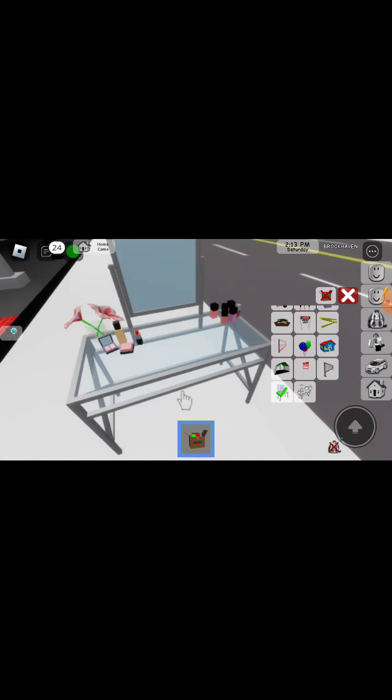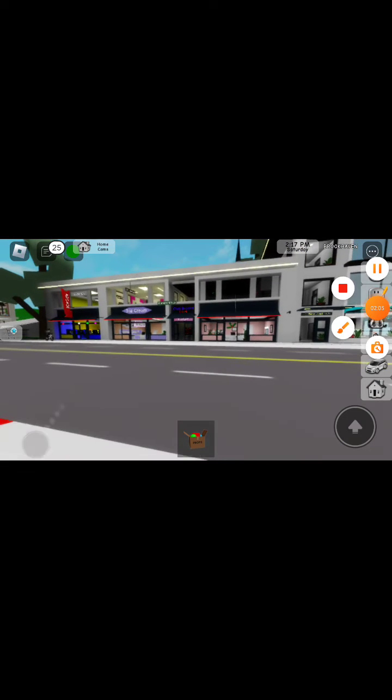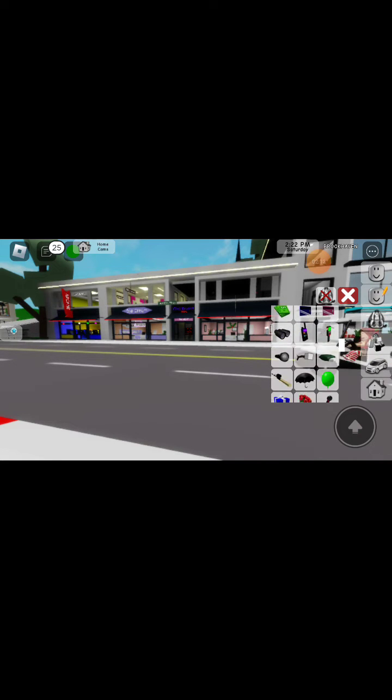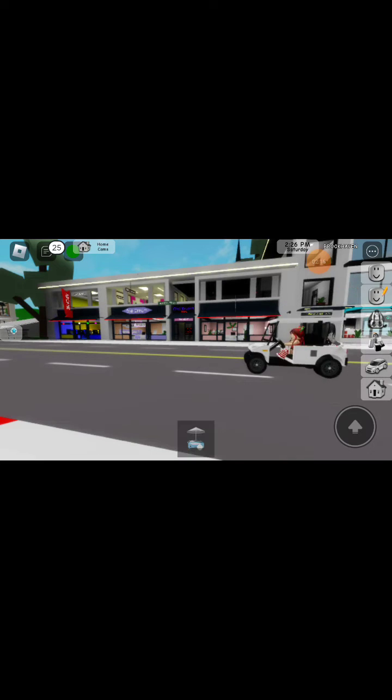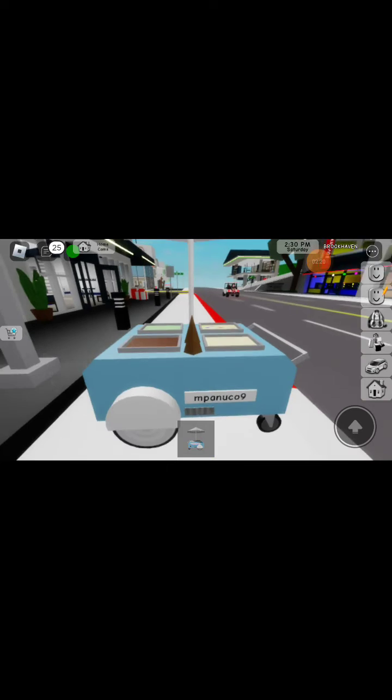All of them have a button like this. Now let's see the new items. This is just the first item that pops up. Scroll down and then there's a food truck. If you put it down, you'll see this.